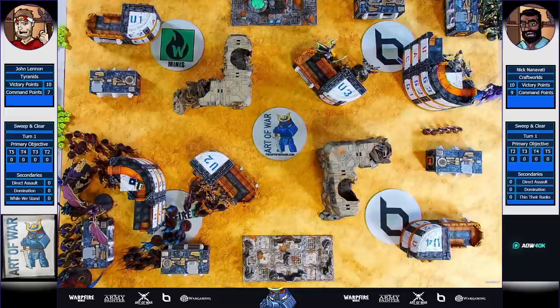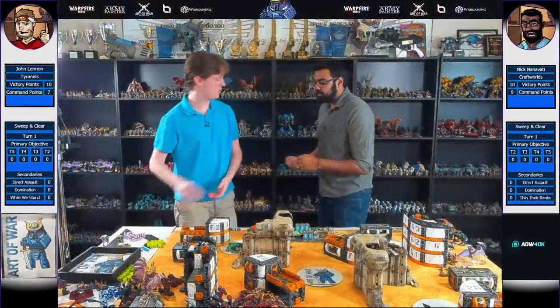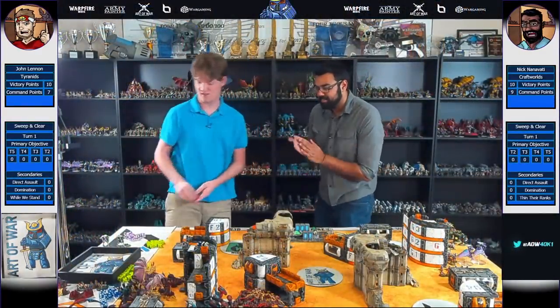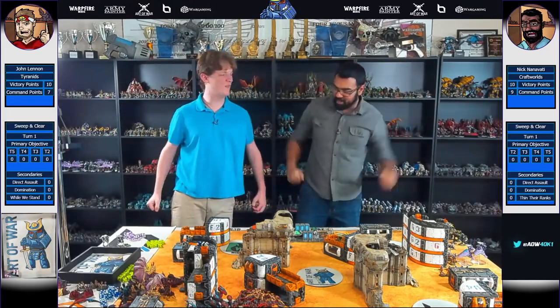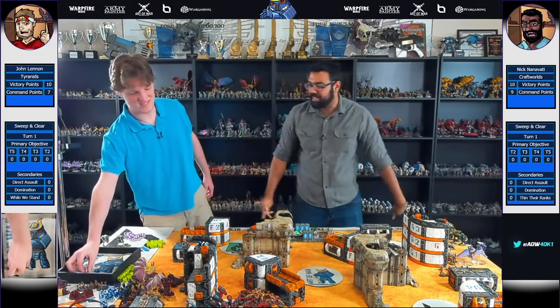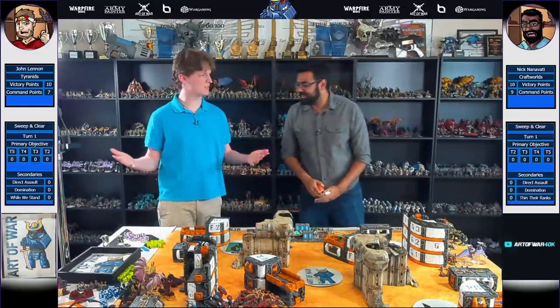That should just about do it. You ready to roll, Mr. Lennon? Absolutely, I'm super excited to get my bugs back on the table. Let's see a handshake. Good luck, Nick. Let's get the exterminator — it's a 6! We're going to go first, go strong, and get the can of bug spray. Big dice, big numbers. Let's do it.